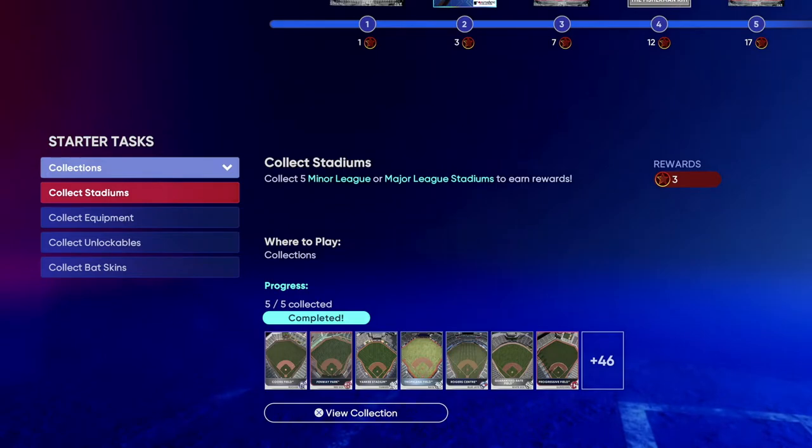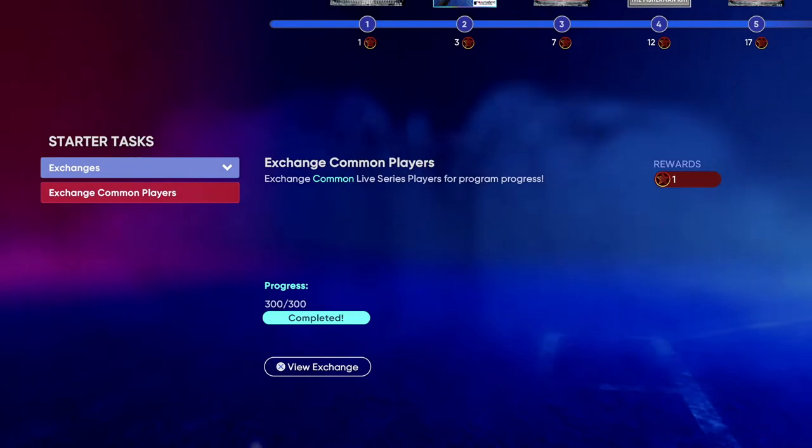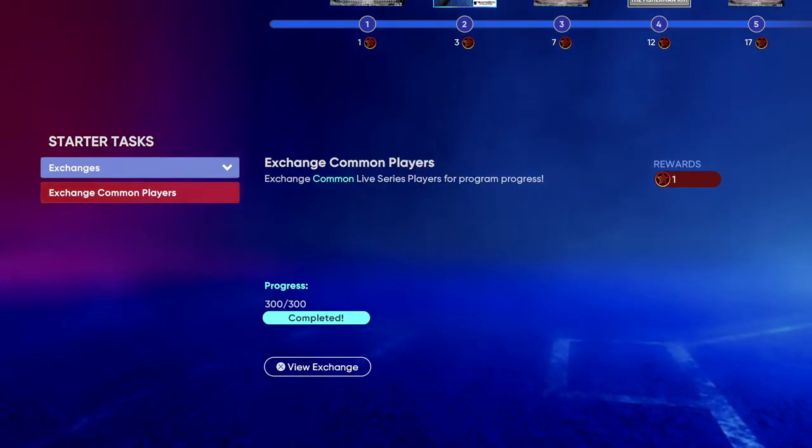This also goes to the other collections as well for your starter collection, so you guys want to make sure that you guys get this done. And then lastly, you're going to want to do the exchange, which is just one silver or bronze player.